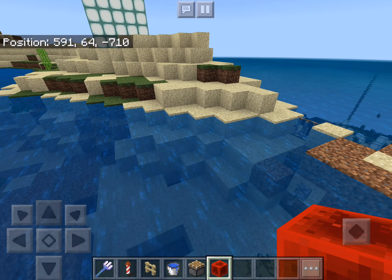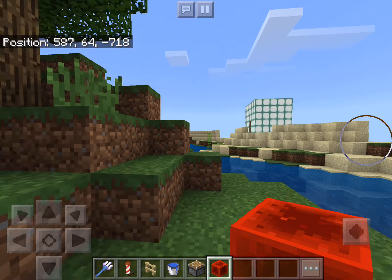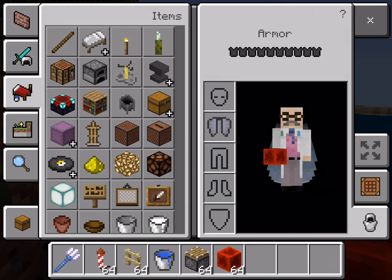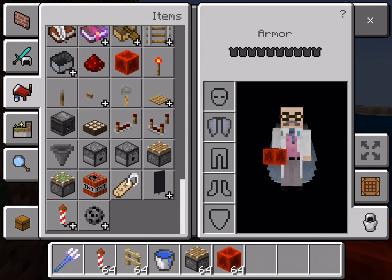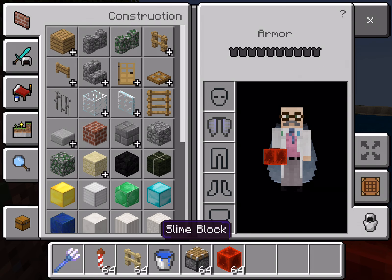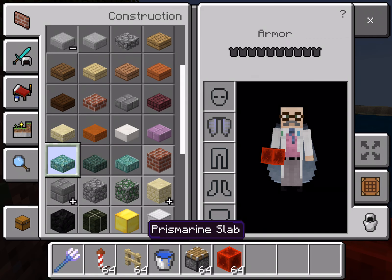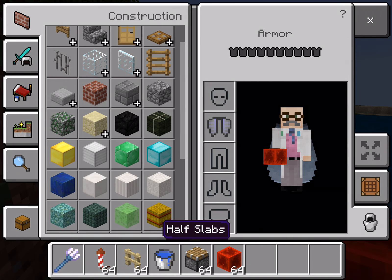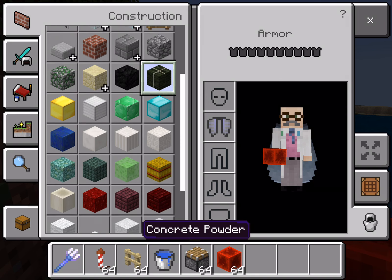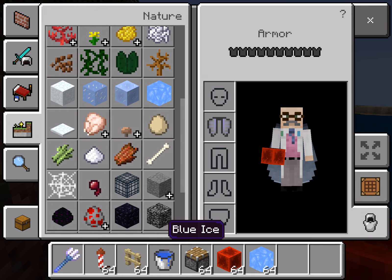The new spawn eggs just spawn in everything. And there are new blocks like prismarine stairs, prismarine slabs, dried kelp blocks, and also the new blue ice block.